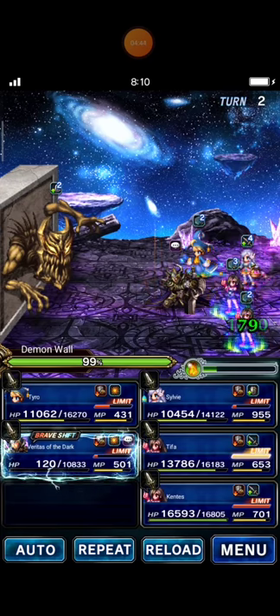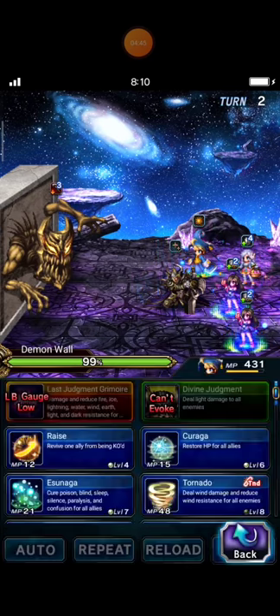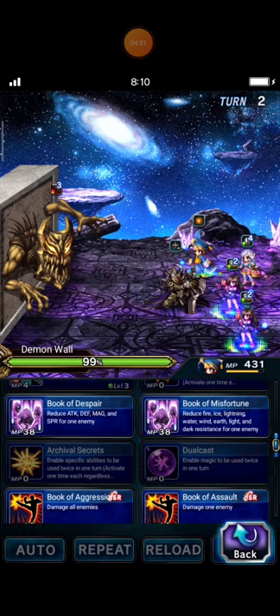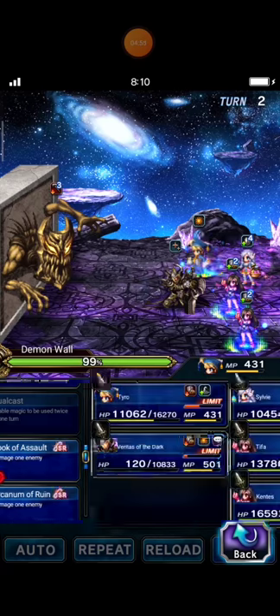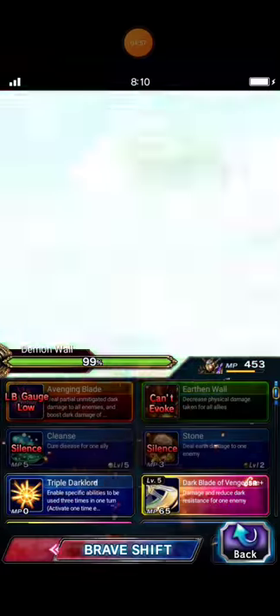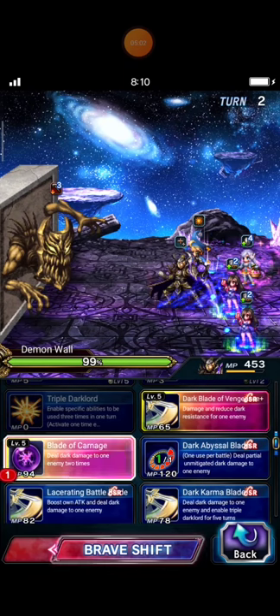Okay, nice. Now Tyro casts Book of Assault Training with triple Blood of Carnage.